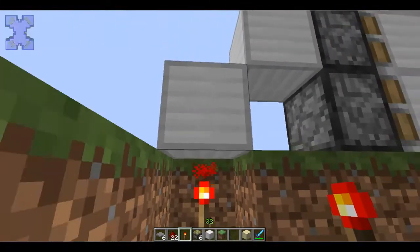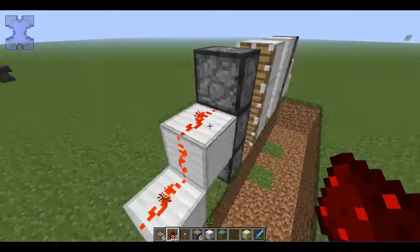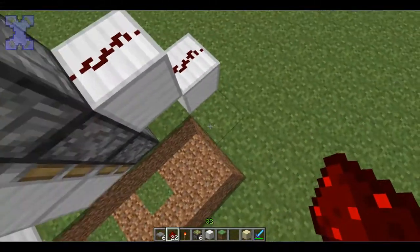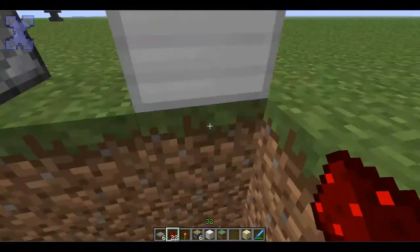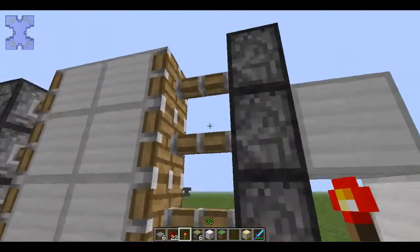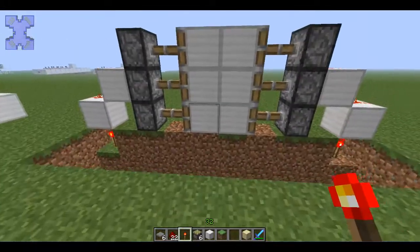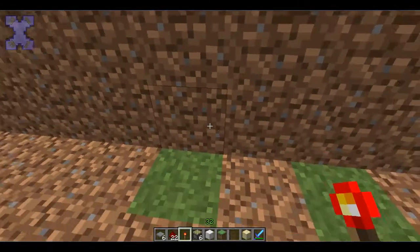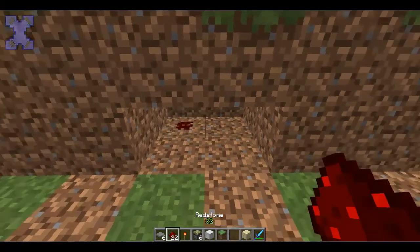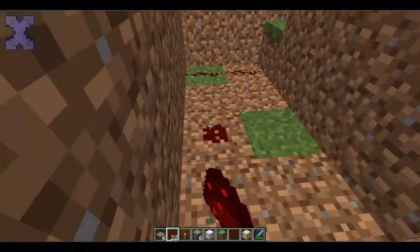So you're going to put a redstone torch on it, and then you're going to put redstone like that. You're going to do the same thing for the other side — place the redstone torch on it. Now you can see these activated the pistons and now they're closed. So now what you want to do is dig underneath here 4, and then place redstone like this, and now you're going to wire the redstone to the doors.